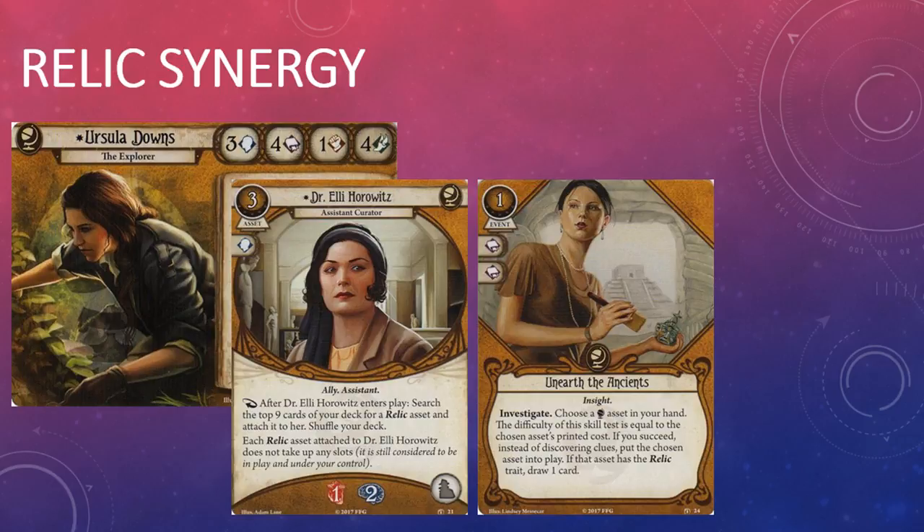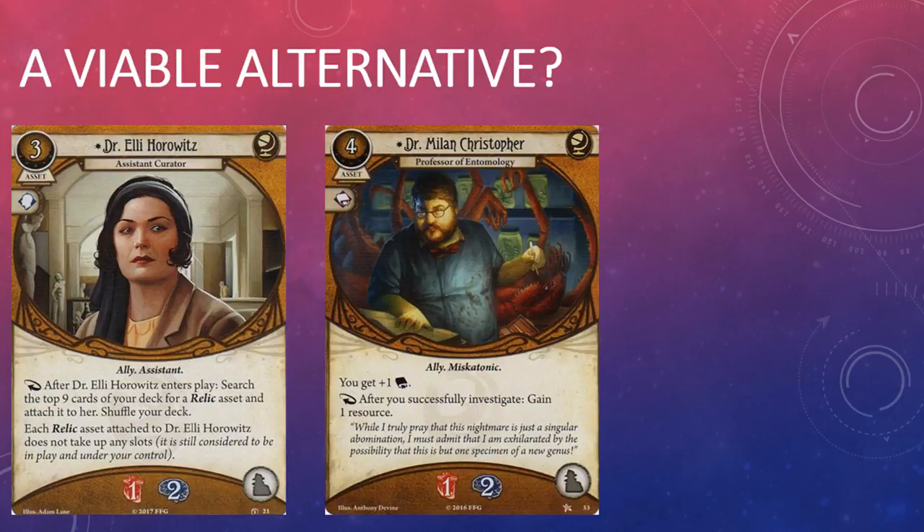Dr. Ellie Horowitz is the first of several cards in the box that synergize with the Relic trait. Horowitz is a natural fit with the new Seeker investigator in this box, Ursula Downs the Explorer, who can include Relic cards levels zero to four in her deck. There are quite a few other investigators who can put the good doctor to use though, so it will be interesting to see whether Horowitz makes the cut in any other decks besides Ursula's.